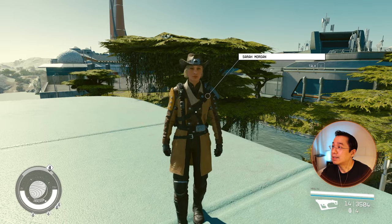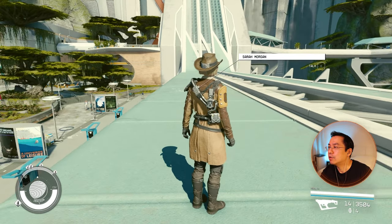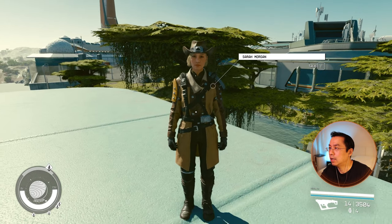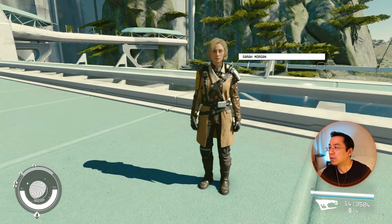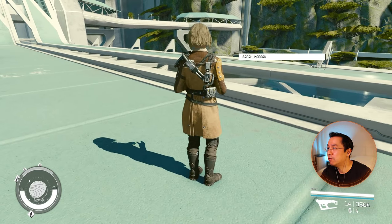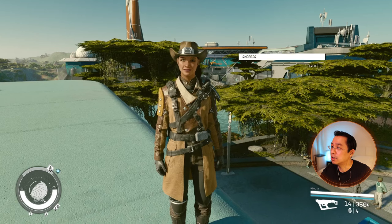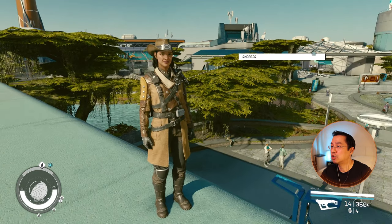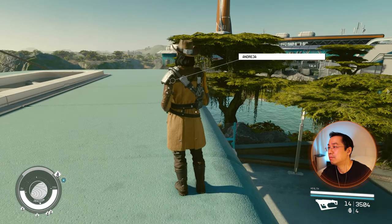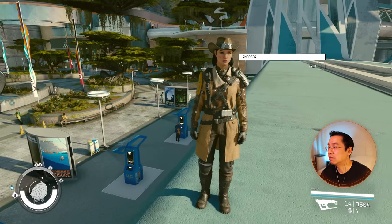This is the First Officer outfit with the Settler Adventure hat — I called it the cowboy hat before but that's the official name. I think this is from the Freestar Collective questline; one of the last guys you kill, you get it. This is actually pretty nice — I like how it looks on Sarah. Here it is without the hat as well. Maybe a six, yeah six out of ten — actually maybe even a seven out of ten. This is a good option. On Andresa, she looks pretty cute with the hat; this actually looks better on Andresa than Sarah.